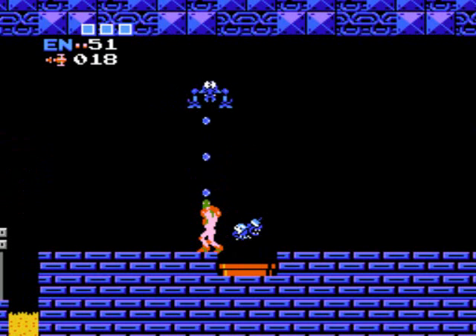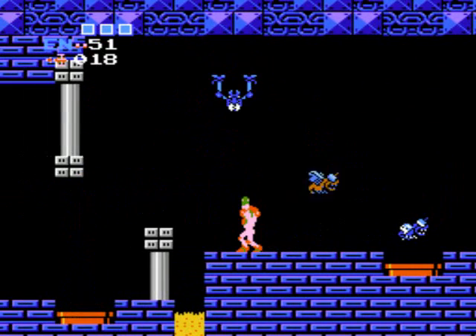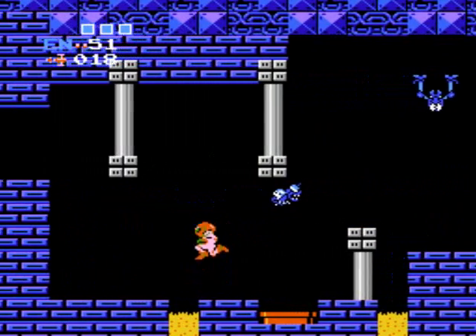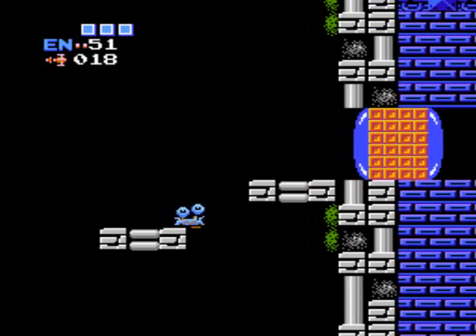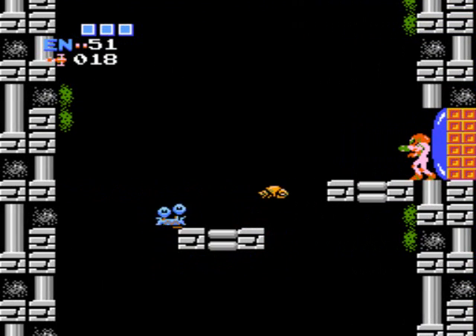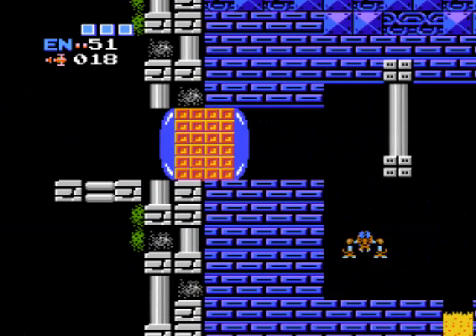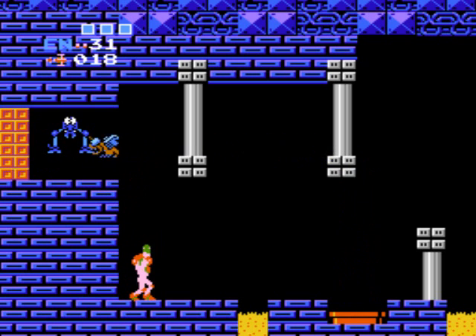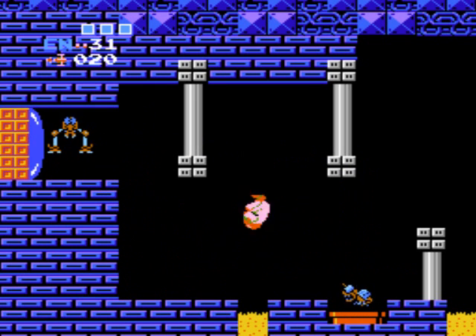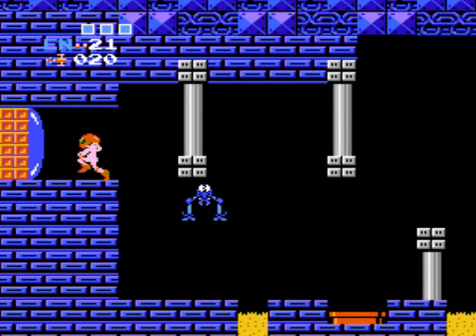Freeze him. And now I'm gonna keep advancing. I love the Ice Beam here — very handy tool. I think I missed a missile pack in here. According to my map, there is a missile pack here. Must have missed it somehow. Actually, I think I picked it up already. Yeah, I got the missiles already. The Giga didn't fly across the screen and kill me when I went through the door.